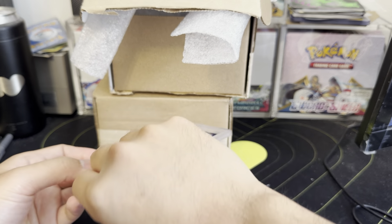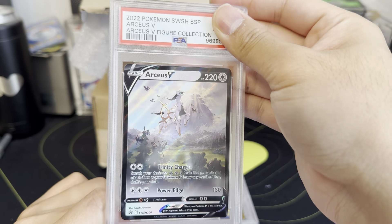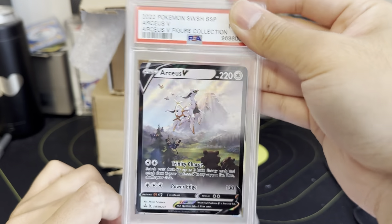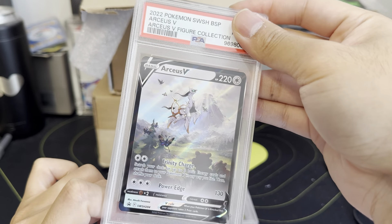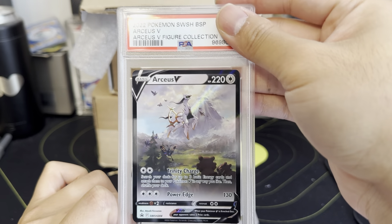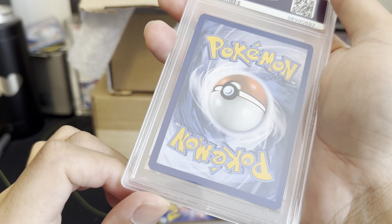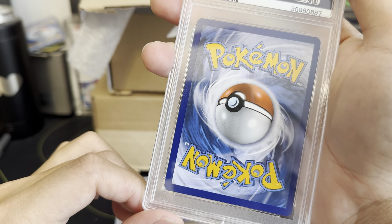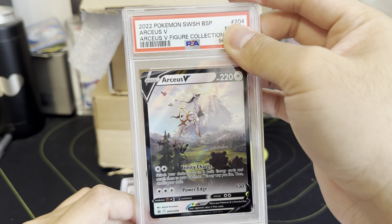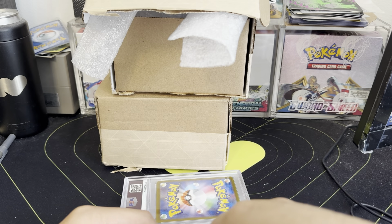Three cards left. Arceus — this is a promo. Promos are great for the artworks. Very well centered too. Gorgeous card. They may have made a nick on the bottom — let's see. We got an eight. Very unfortunate for some of these promos. I don't know if I'm gonna crack that one.